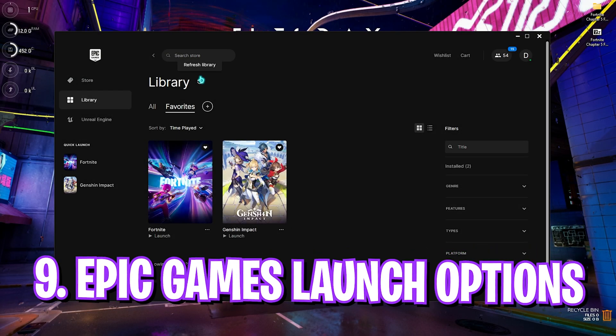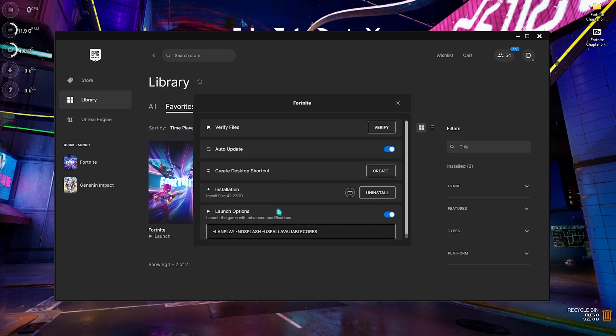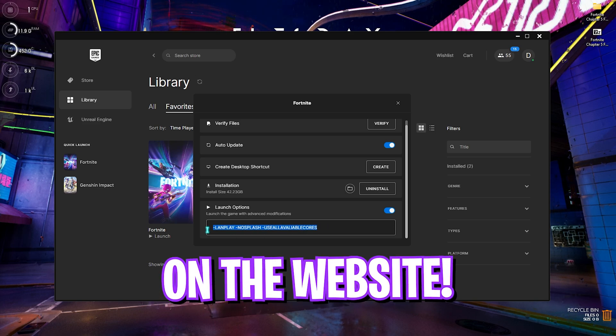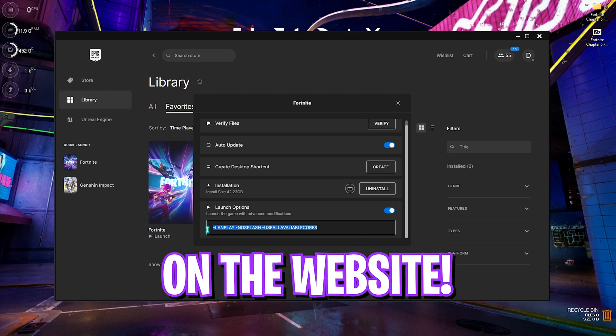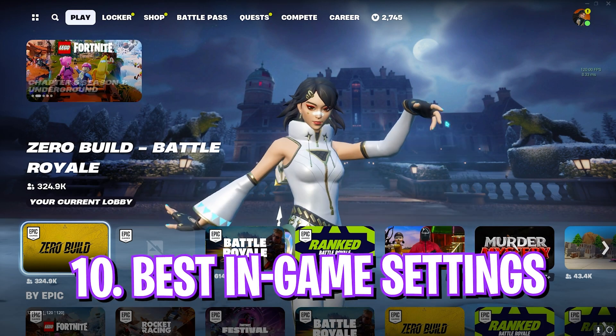Once done with everything, open Epic Games, click the three dots on Fortnite, go to Manage, find Launch Options, turn it on, and paste in: -LandPlay -NoSplash -UseAllAvailableCores. You'll also find this string on the website to copy directly. Then open Fortnite and follow the best in-game settings.